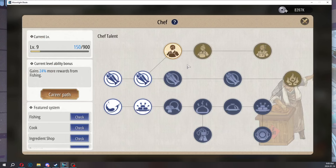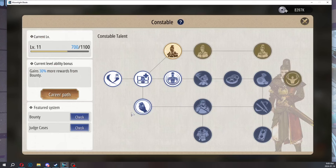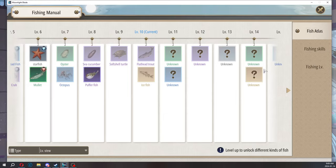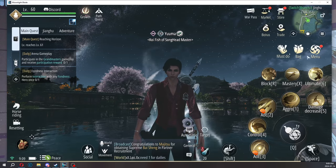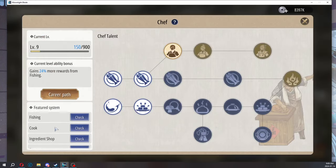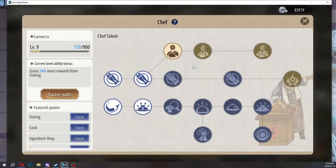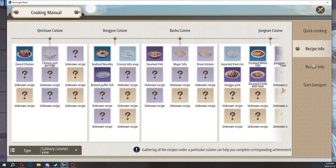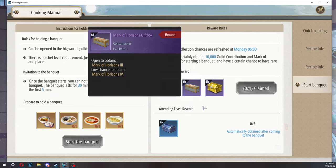With every career system, we have a featured system which allows you to understand what you need to do with the mini games. With chef, you have the fishing mini game — you can press check and it tells you how to fish, your fishing level, everything fish related. Once you fish, you can sell it at the ingredient shop for currency to buy ingredients, and then you can cook them. End game, you can craft four yellow rarity foods and create a guild banquet, which can be opened in the big world guild station or homeland courtyard. That's a pretty cool accomplishment — you get some popularity from that.